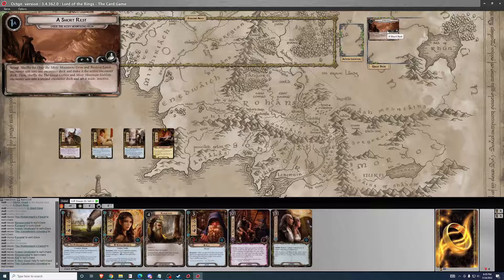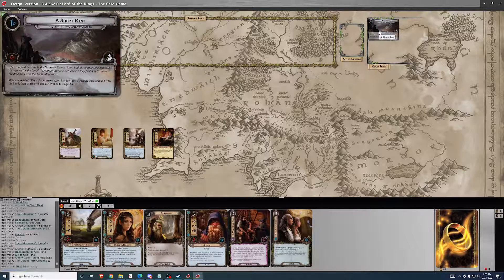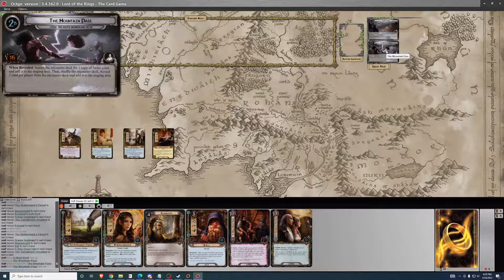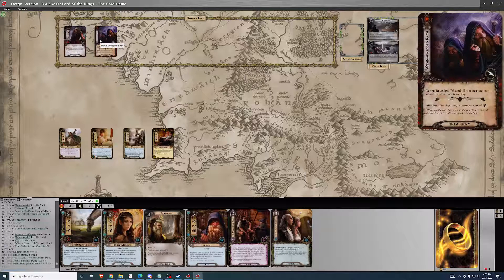For the setup, on the other side this is when you would search for treasure, which we don't have any. Then you search for one stone giant and one card per player. The deck gives us discard all non-treasure, non-objective attachments. Good start — does nothing. Good start.